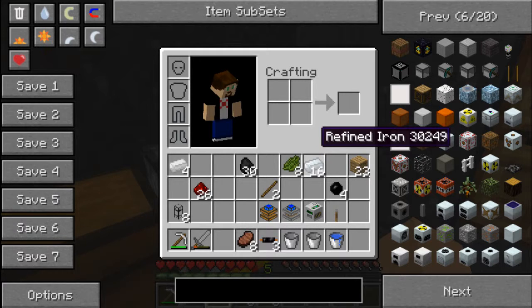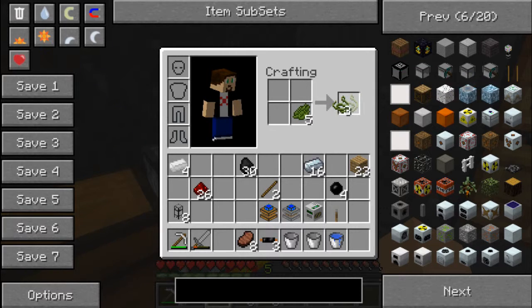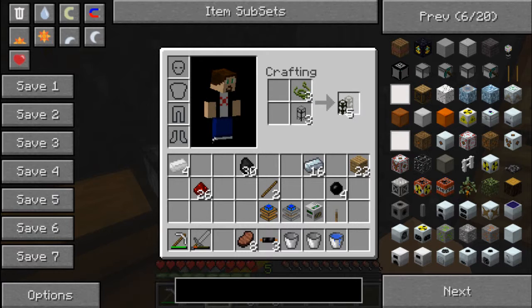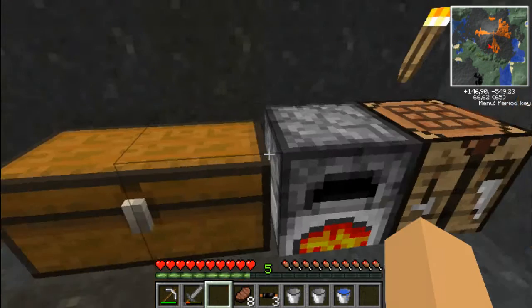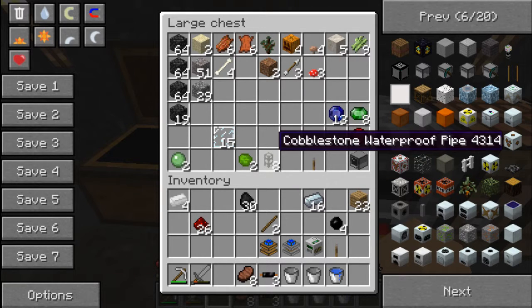In the meantime I'm just going to show a few recipes. With Cactus Green, I'm going to make some waterproof pipe - it's always useful to have. And I will need it eventually to waterproof my cobblestone pipes. So there we go, I have some fully waterproof pipes, and I'll use those eventually to actually move some lava to a better storage place.